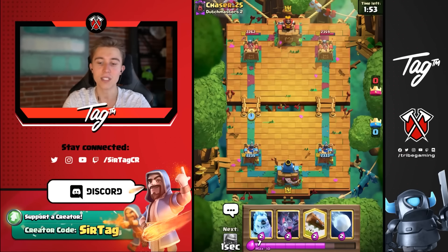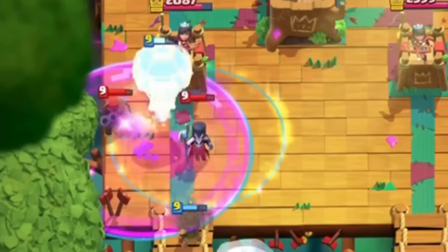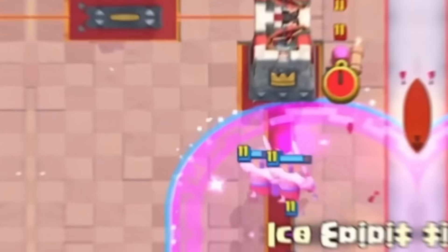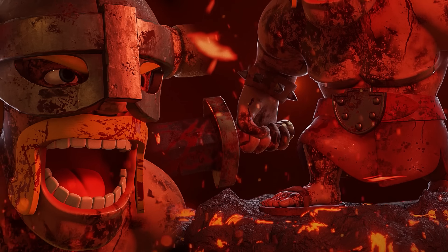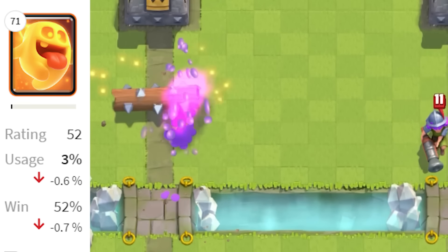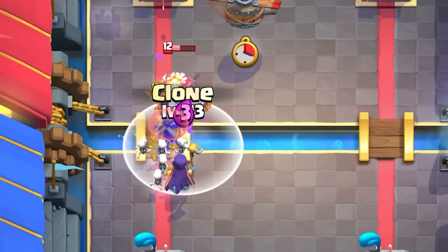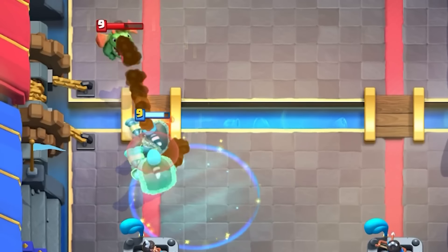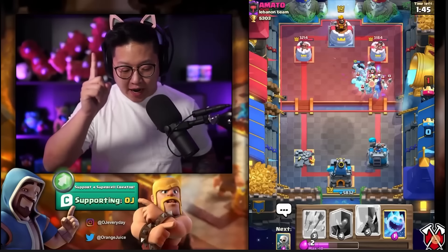The heal spirit remained at a low usage rate for several months before being reworked. Its damage was restored to 91, causing its usage rate to rise again to 15%. However, as compensation, the healing radius was decreased to 2.5 tiles from 3. In 2021, elite barbarians were buffed and dominating the meta with 1.9 cycle and rage decks, and the heal spirit fit perfectly in with those decks. After the elite barbarians got nerfed back down, the heal spirit followed. Champions were introduced, and the extra healing from the heal spirit proved beneficial. There was also a minor glitch where timing the clone spell right after the heal spirit landed would heal the cloned troops too, but this was soon patched.